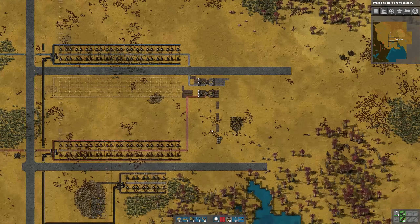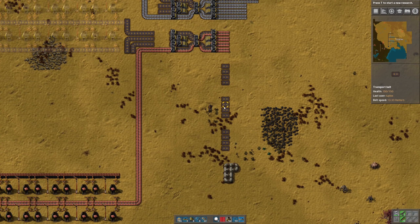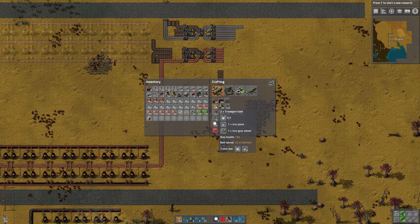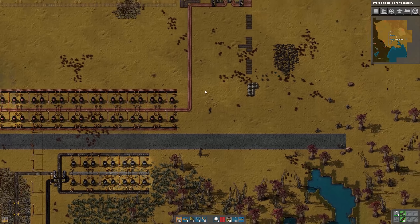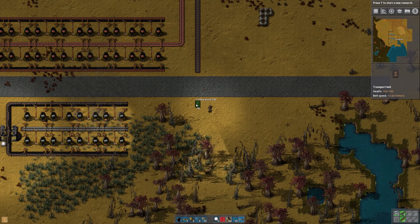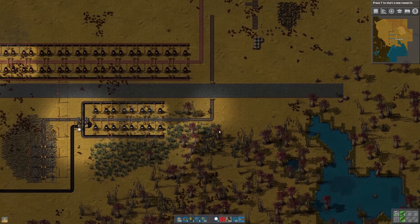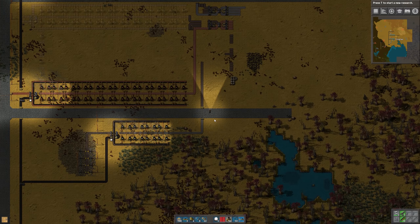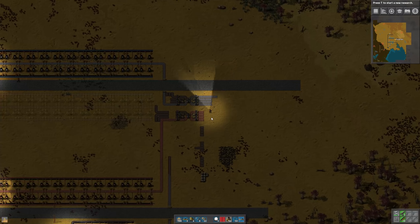And that's how you make a four-lane balancer. We'll do the same for copper. This is going to be green, red, and blue circuits; we'll have steel, plastic, and stone brick. Let's go ahead and get stone brick up there — we jump over our path. We don't really need stone brick on the bus right at this moment, but it'll be good to have it there. So that's what the bus is going to look like.